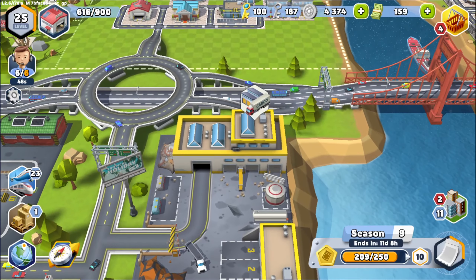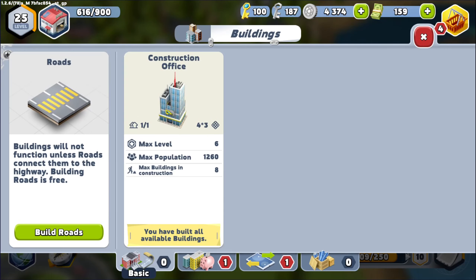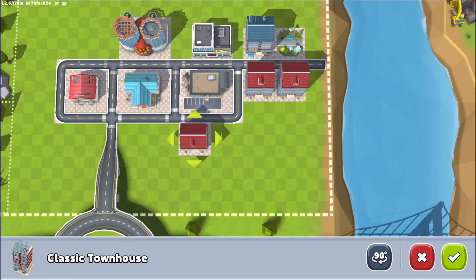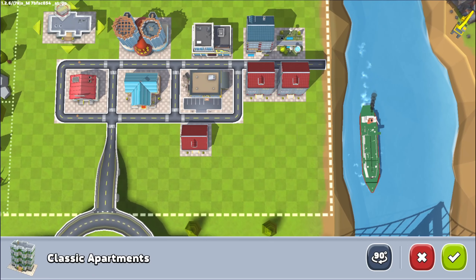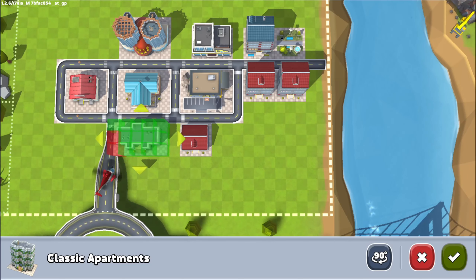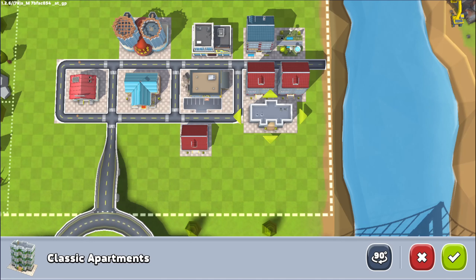I just realized I can actually put down more buildings. Let's do that — let's go over here. Classic townhouse, let's put that down. I guess I can build a street going this way or something. Why don't we just put it like there? Let me see about another one — classic apartments. Why don't we see about an apartment building? We can put that over here. Actually, that's blocked. I guess I could do that and then just put a street around it.